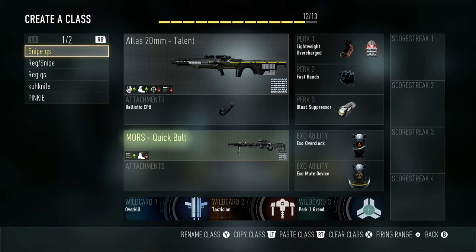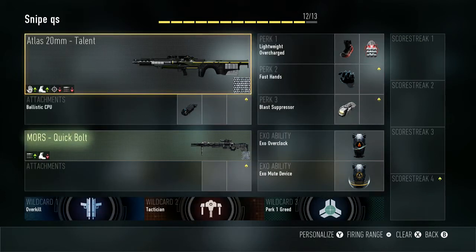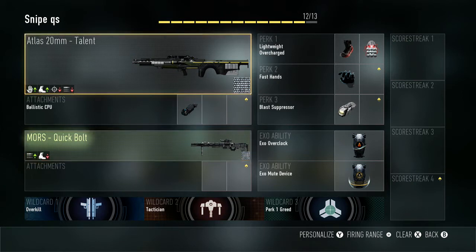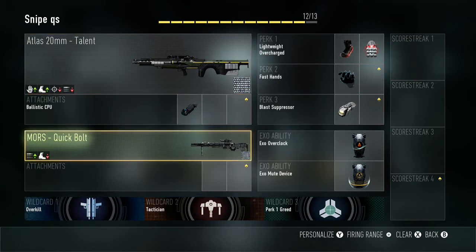To start it off, we have my sniper quad swap class. Currently I use the Atlas and the Moors. I don't have an upgraded Lynx as far as damage goes, so I can't really use it unless I was going for headshots. On these guns I use the ballistic CPU on both. I just prestiged so I don't have it on the Moors yet, but that would be on the Moors later on.